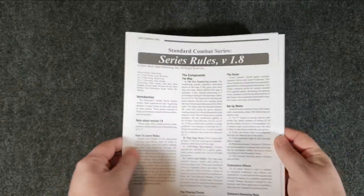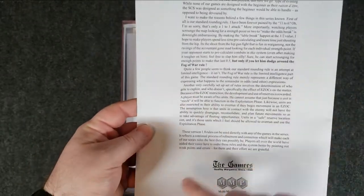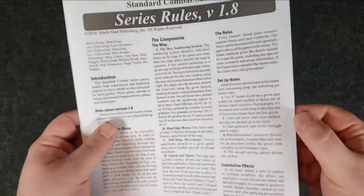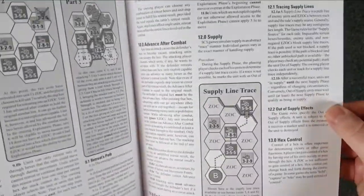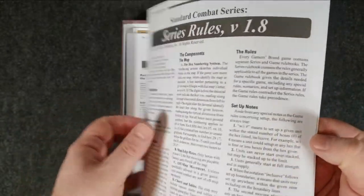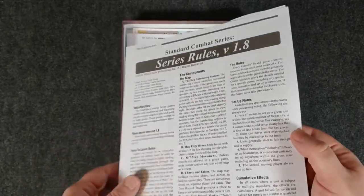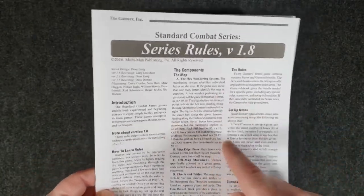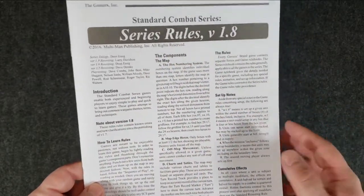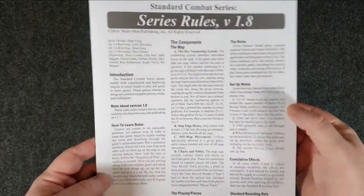Let's look at the series rules first, just real quick. Standard combat series - it's going to be real short. Total of eight pages, and that includes a designer note page. So if you look at the first page, it's really seven pages of rules and there are even examples. It's not in color, which is a bit of a bummer - I usually print my stuff off online in color. But you can find the updated rules version 1.8 on MMP's website. Google it and you'll find it.